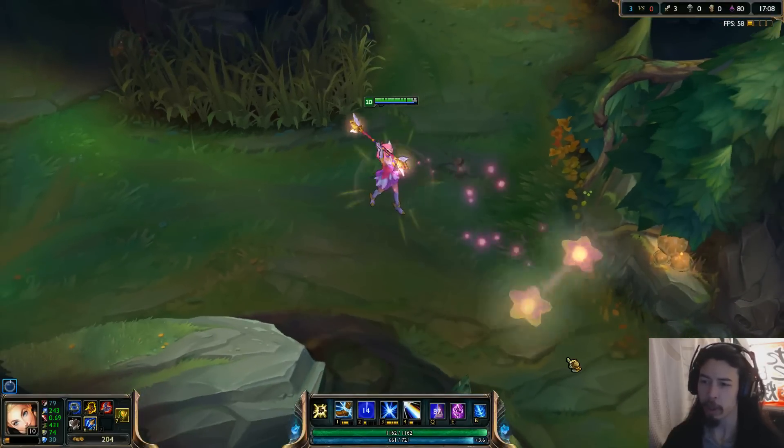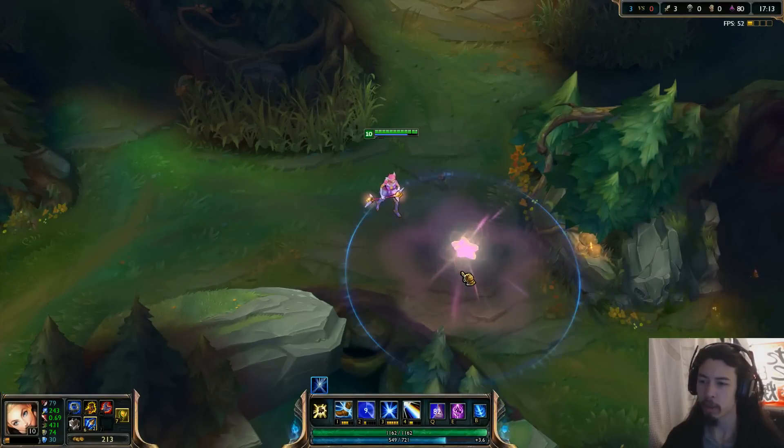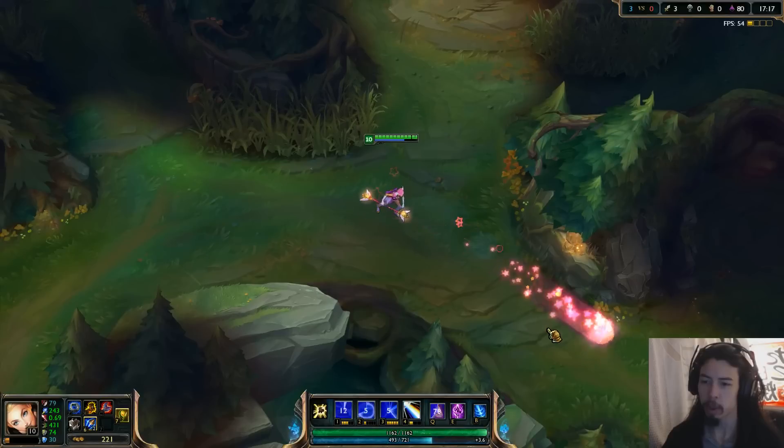Here's the Prismatic Barrier — it goes all the way down there, like that. Here's Lucent Singularity. Explodes. Light Binding — like that.